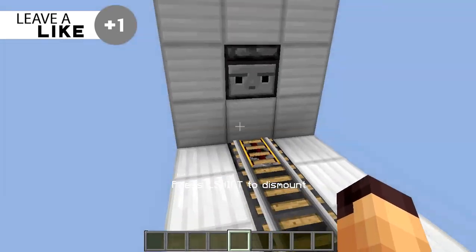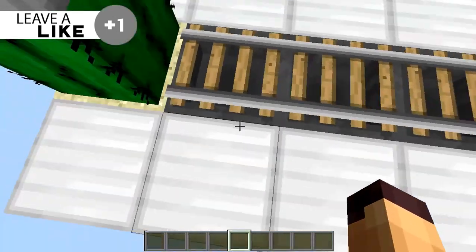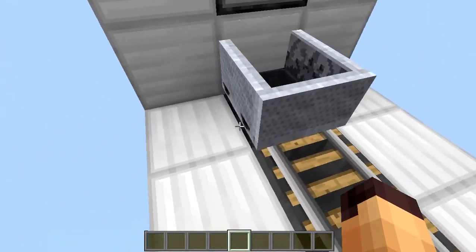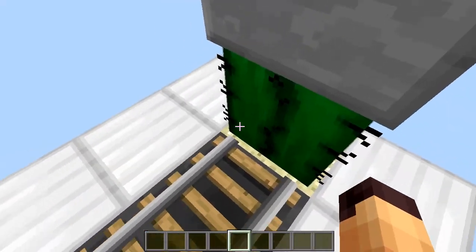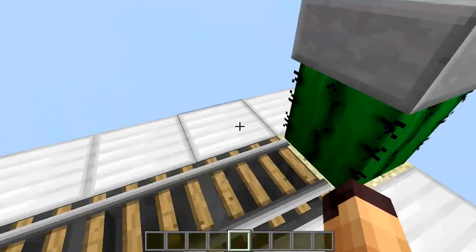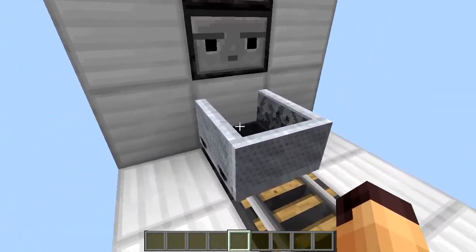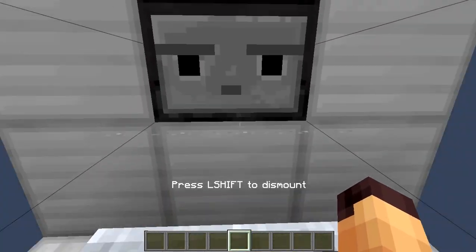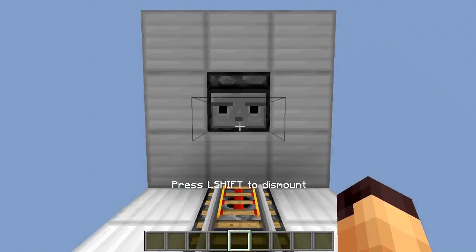It will keep going forever since we have a line of hoppers going through between all of these tracks into the dropper and the dispenser. So every time you reach the end, the minecart will go back to the dispenser so you can use this again, and you don't have to worry about carrying or storing any minecarts in chests.